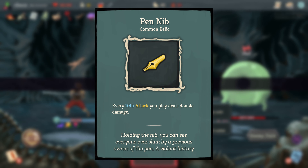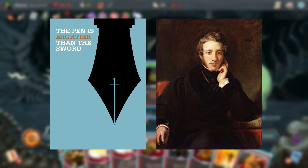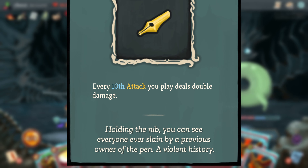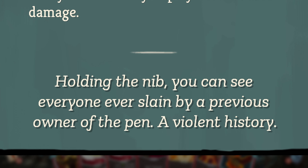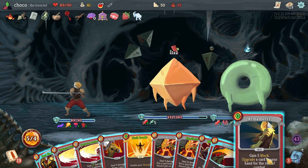Pen Nib could be referencing the famous saying 'the pen is mightier than the sword' by English author Edward Bulwer-Lytton, given that its effect is the extremely powerful one of doubling your attack damage every 10th attack. This might also be supported by the flavor text, which portrays the pen as really violent and deadly, similar to the saying comparing the pen to a sword. But this is mostly speculation.